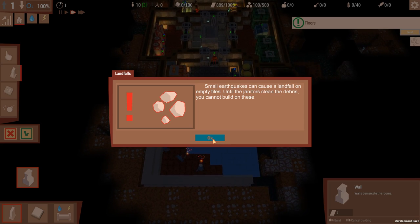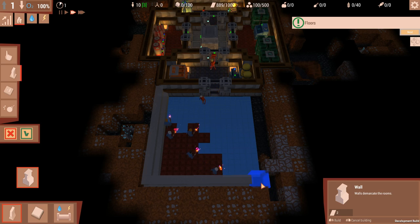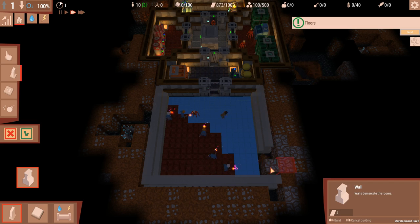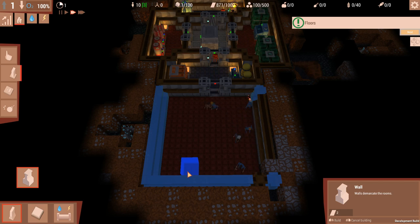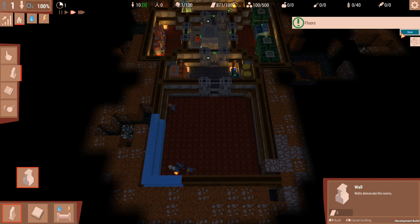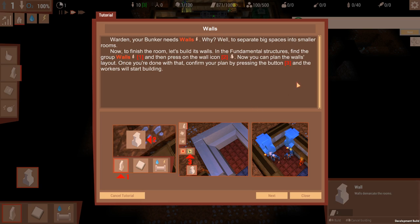Small earthquakes can cause landfalls on empty tiles. Until the janitors clean the debris you cannot build on these - so that's that tile there. The janitor's got his wee hoover out. It's funny that that's one of those brand name things that we Brits use quite substantially - hoover instead of vacuum cleaner - which is weird because hoover's not even a big brand anyway.